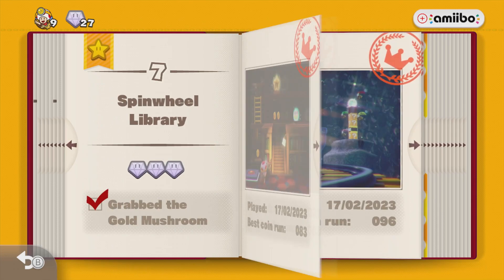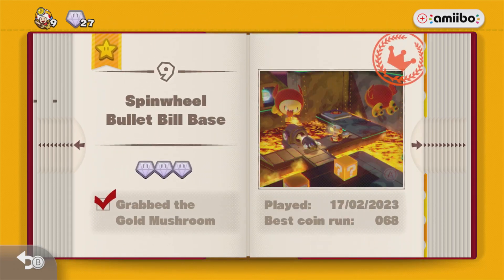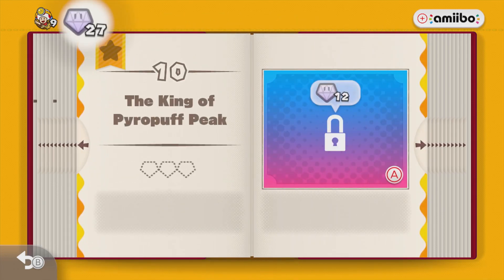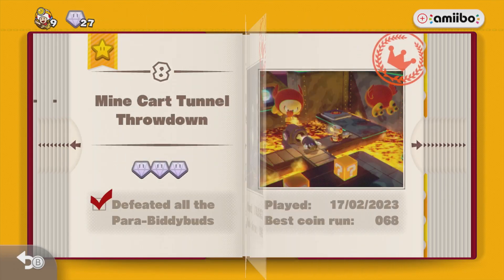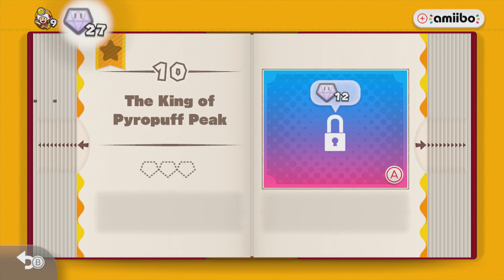Do we do three levels? Yeah, we did three. Can we do one more? No, that's a boss fight. We did three levels again. Thank you guys so much for watching this episode of Captain Toad Treasure Tracker. Next we're gonna go to the King of Pyropath Peak just to face the boss. Get more gems - three gems and one hidden objective. Please like and subscribe and I hope to see you next episode. Bye.